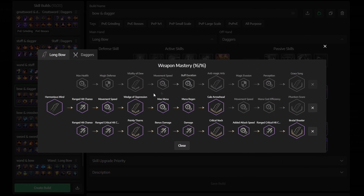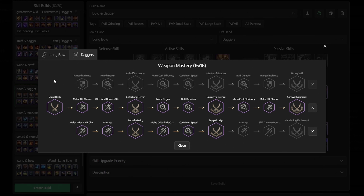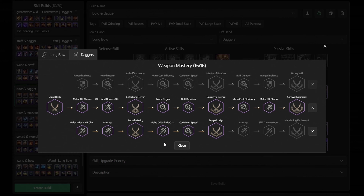For Weapon Mastery, for the Longbow, get the middle first, then the whole bottom row. For the Dagger, pretty much the same thing — get the middle first, and then the whole bottom row.